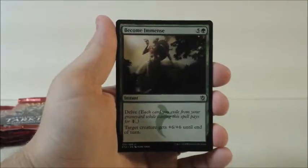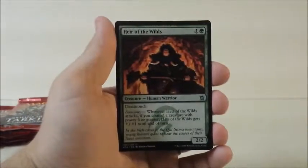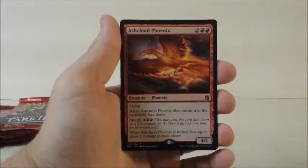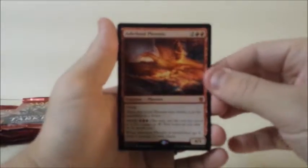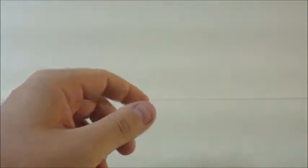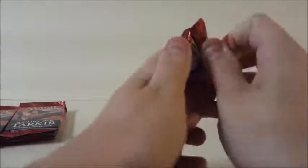Arc Lightning — that's a good Uncommon. Become Immense, Heir of the Wilds, and — speak of the devil — Ash Cloud Phoenix. I don't think it's the best Mythic, but maybe somebody will be able to use it.